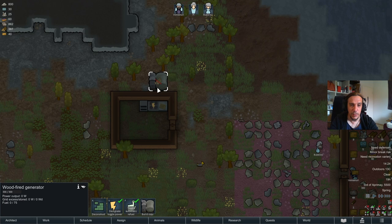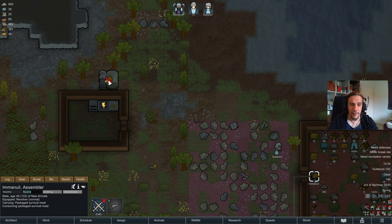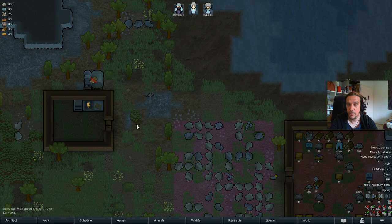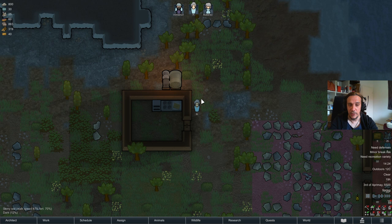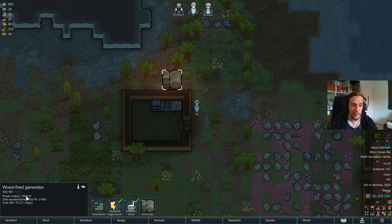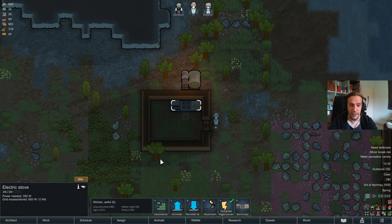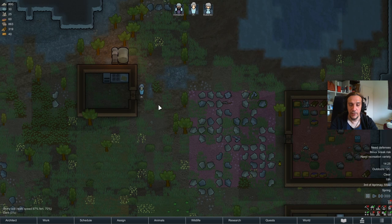The generator has been built. This icon tells us it needs fuel — we just right-click and prioritize refueling. Refueling is a basic task, so I keep basic tasks on a very high priority to make sure stuff like that happens quickly. The generator is now lit, producing 1000 Watts of energy, and the stove consumes 350 Watts. Since these buildings are really close to each other, they immediately got connected — the stove now has power.